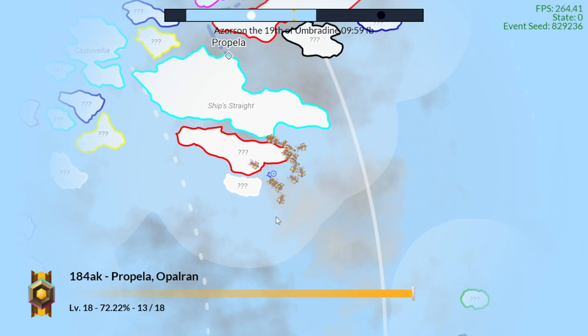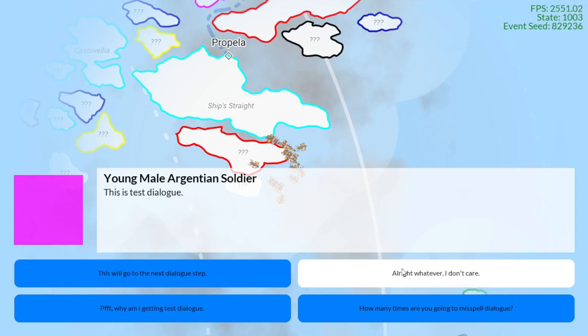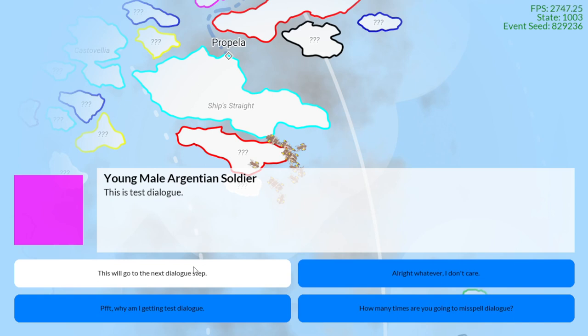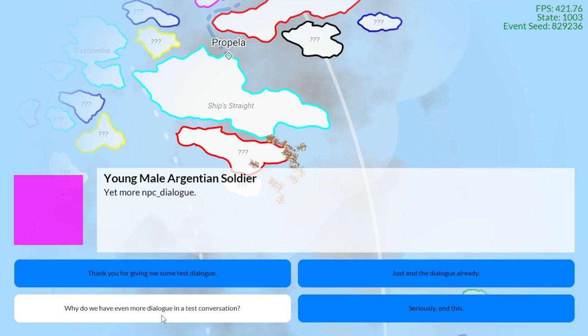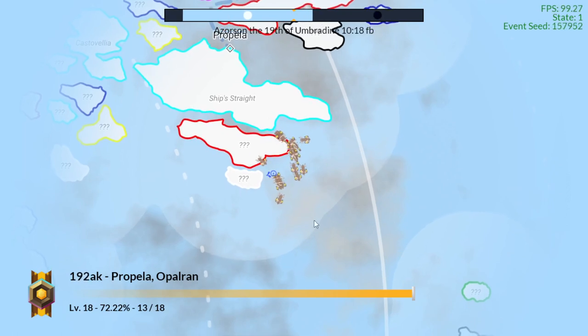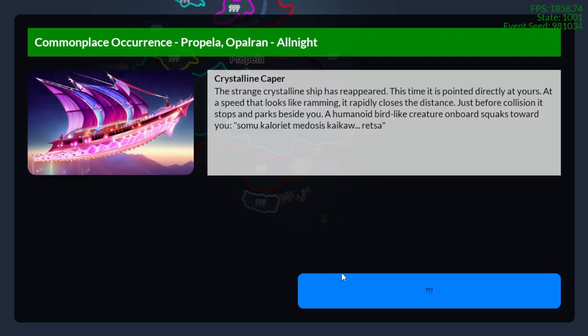If I go to this vehicle and press E, we get placeholder dialogue text. Players can now talk to ships, but this system isn't fully implemented yet. This is a test dialogue — it says 'Young male Argentian soldier.' This will go to the next dialogue step. All the ships are going to say the same thing every time I visit them, so that is placeholder information. We're going to discuss what we're going to do with that in the next update.